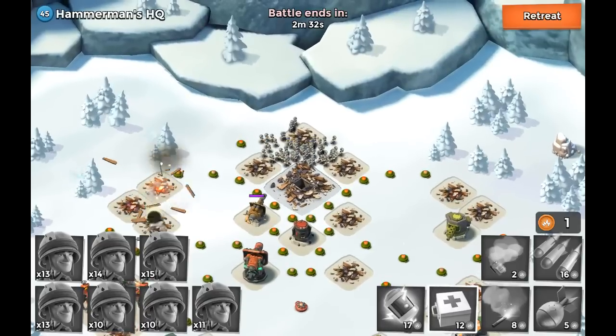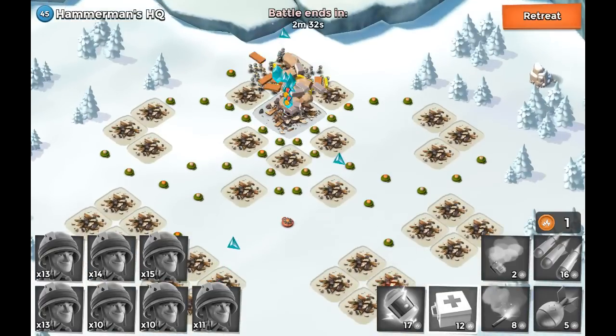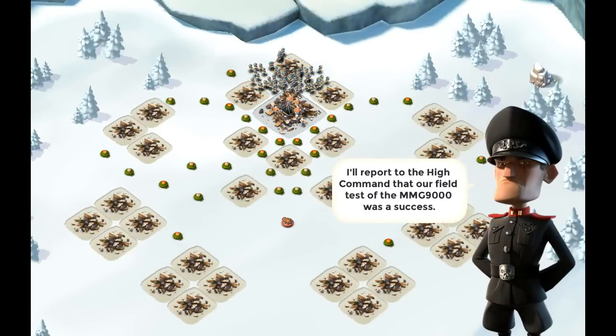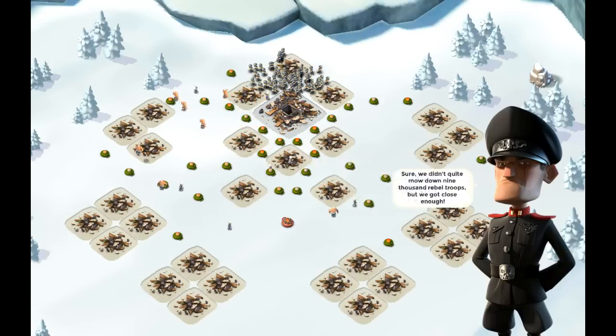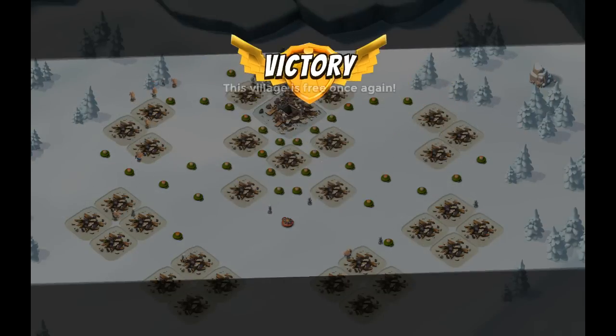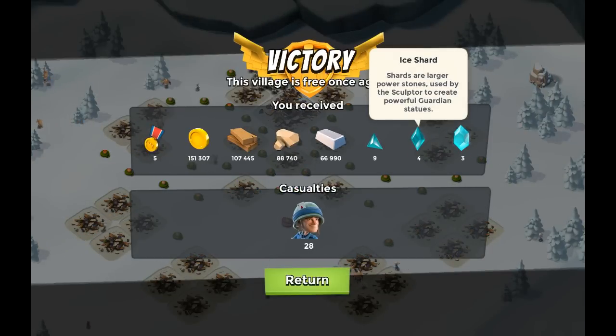Hammerman HQ level 45 with Rifleman — that is just the most fun way to do it, because everybody else is doing Zooka and everything. Hammerman says he'll report to high command that the field test of the MMG 9000 was a success — sure, they didn't quite mow down 9,000 rebel troops, but they got close enough. Victory for us! So what do we get? Five medals, and look at these fragments, these crystals, these shards — and only 28 casualties. That's like a really cheap run.